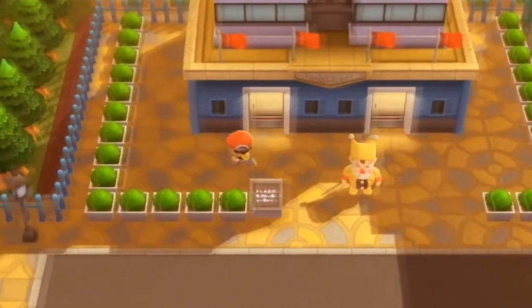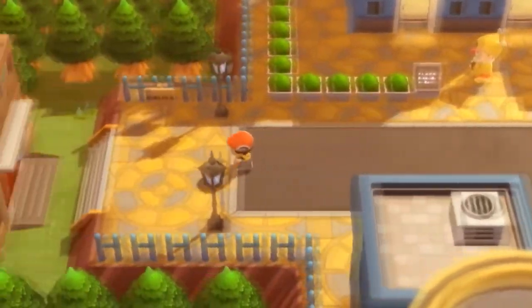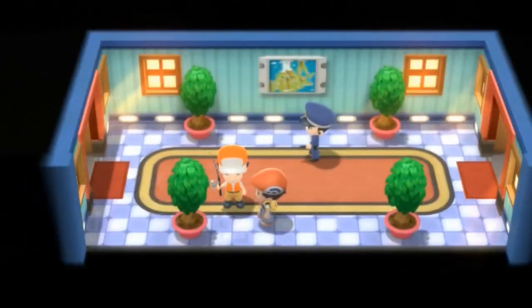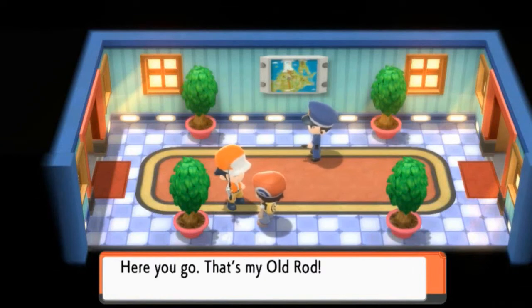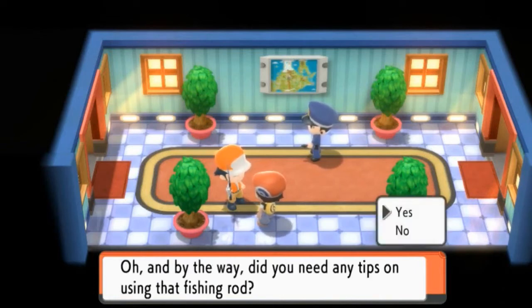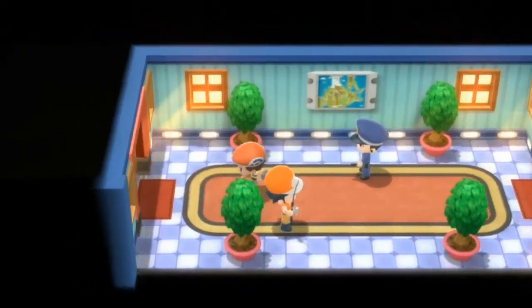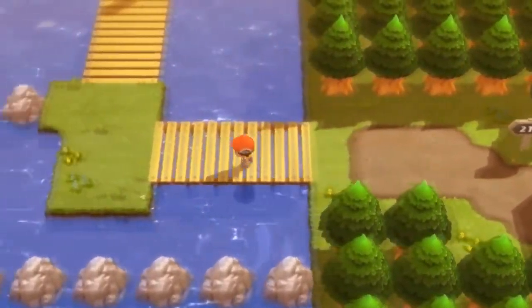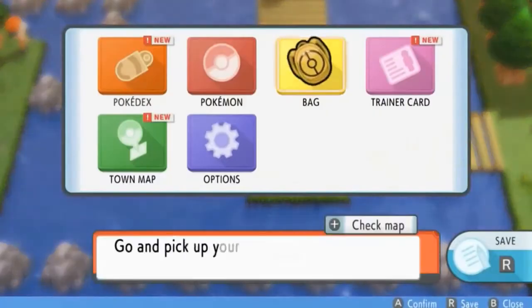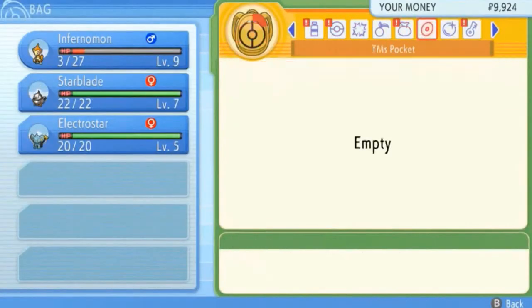There's one more thing to grab — going into this building, a fisherman asks if I want an Old Rod. Good answer! We can be friends — he gives us the Old Rod. I don't need any fishing tips. Let's register it to the key items. We now have three coupons and can register the Old Rod for quick access. Time to try and catch another Pokemon with it!